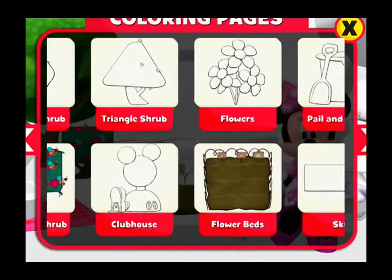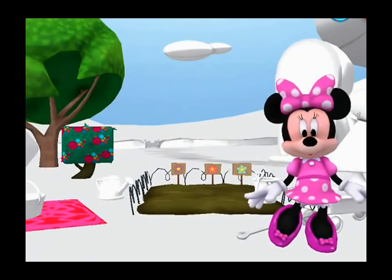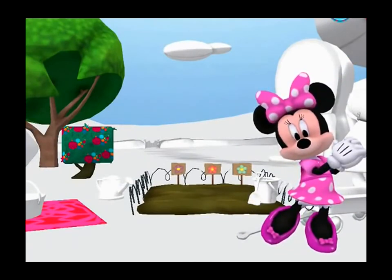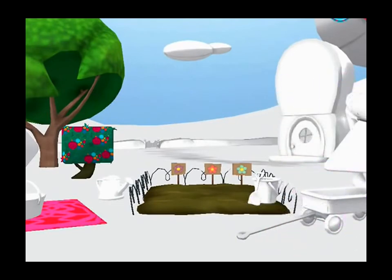Look! This is where we save all of your beautiful work. The sky. The symmetry switch. When you're all done painting, use the magic wand. That's lovely. Grass needs water and sunlight to grow.